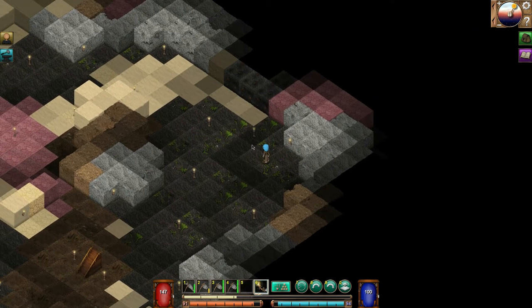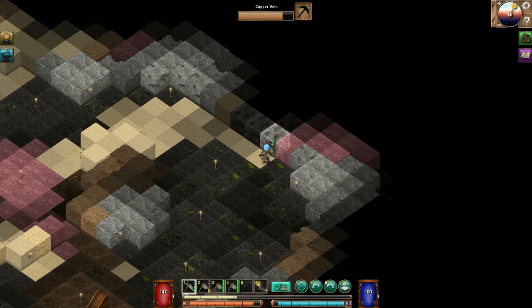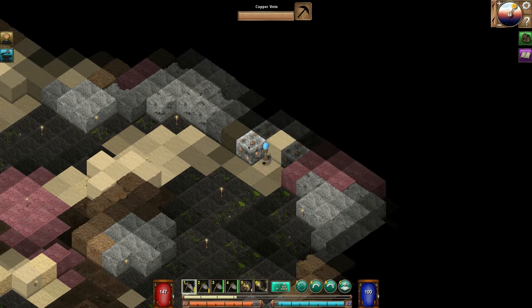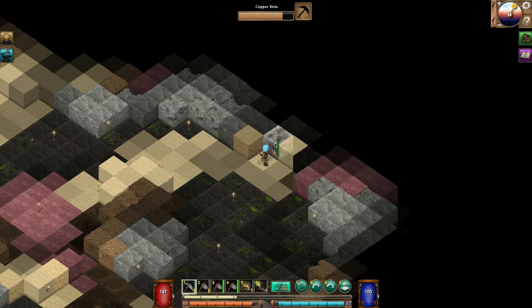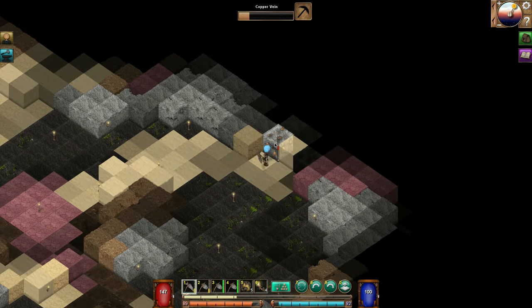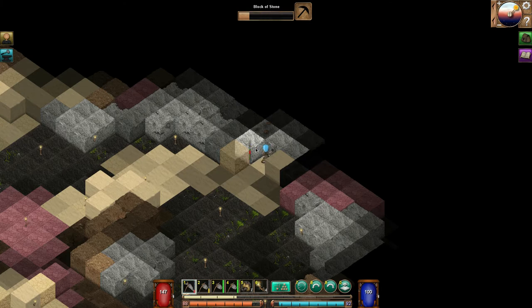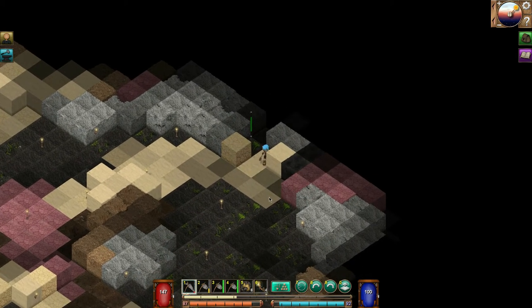This is copper, which is perfect. We're gonna start harvesting this stuff here. I'm glad I found this again, I was worried. Oh there's a lot here — good. This is exciting because I want to upgrade my weapon, I want to upgrade the pick, definitely want that.